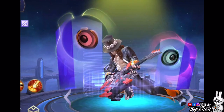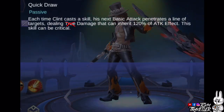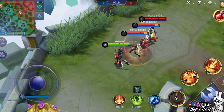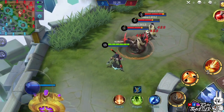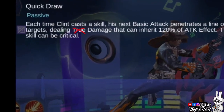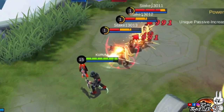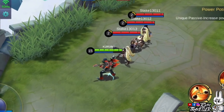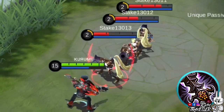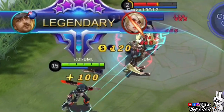Clint's passive, Quick Draw, lets Clint's next basic attack after using a skill deal damage in a line. Enemies along the line will receive physical damage — and despite the description saying otherwise, this deals physical and not true damage. The damage can deal critical damage as well. This skill is considered a basic attack, so other basic attack effects like Demon Hunter Sword and Deadly Blade will work.